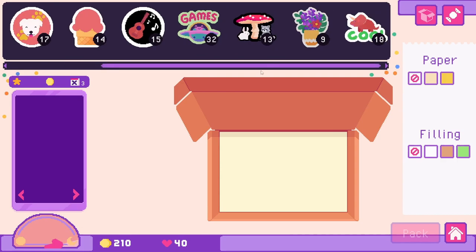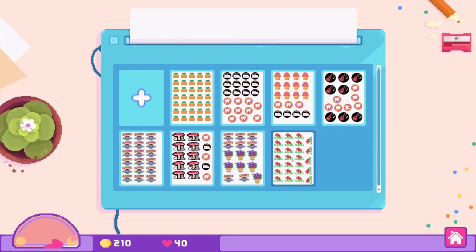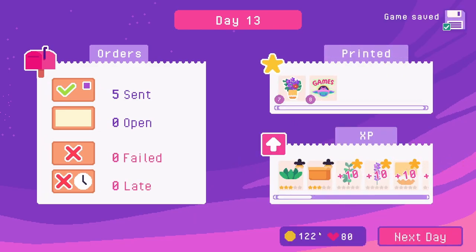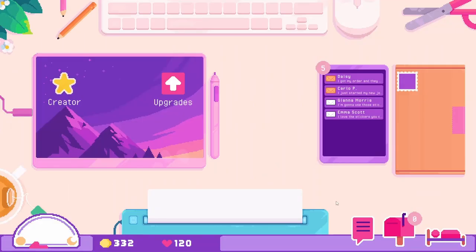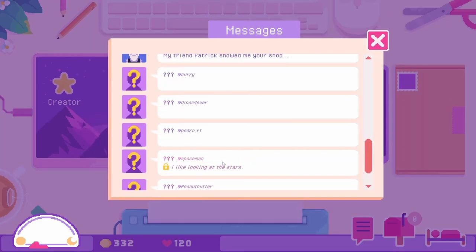What are we missing? We might need more of the little floral bouquets. Let's print them and then end the day — go to sleep and get all our achievements in. We made a profit today, nice! Oh goodness, we have five messages. Let's see — we have another dinosaur lover and someone who likes looking at the stars.